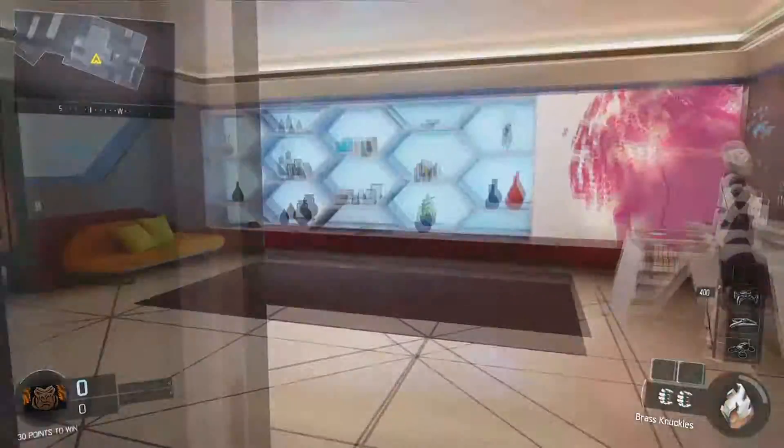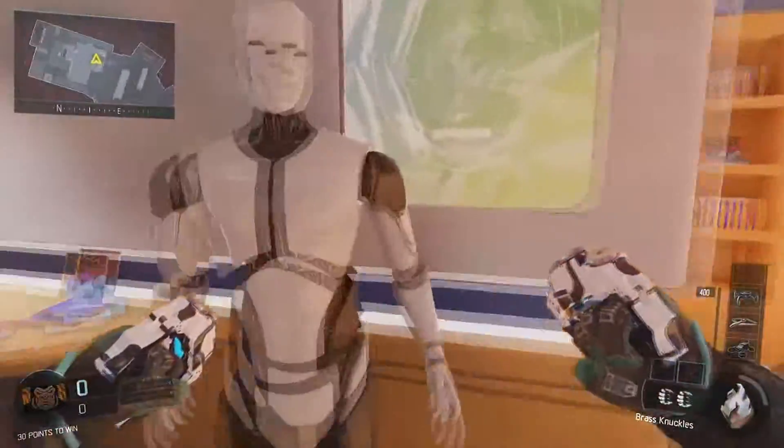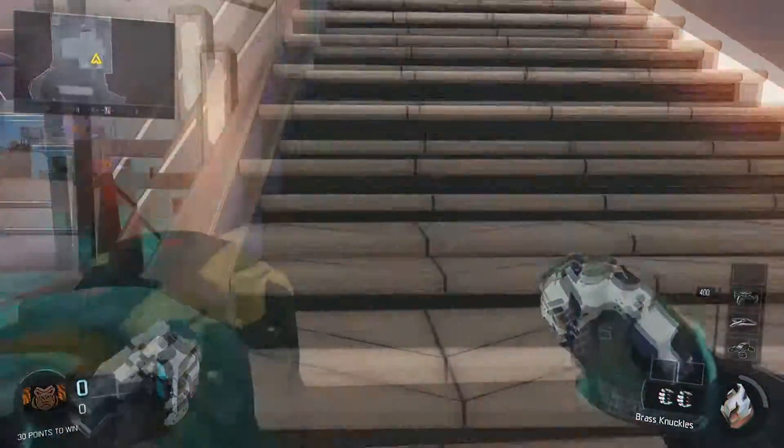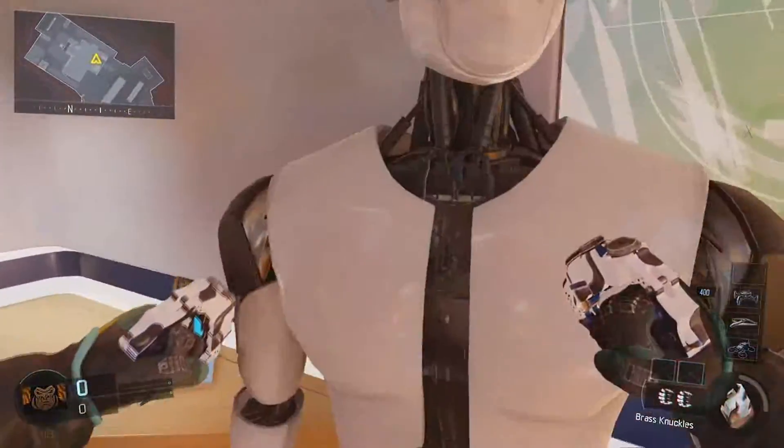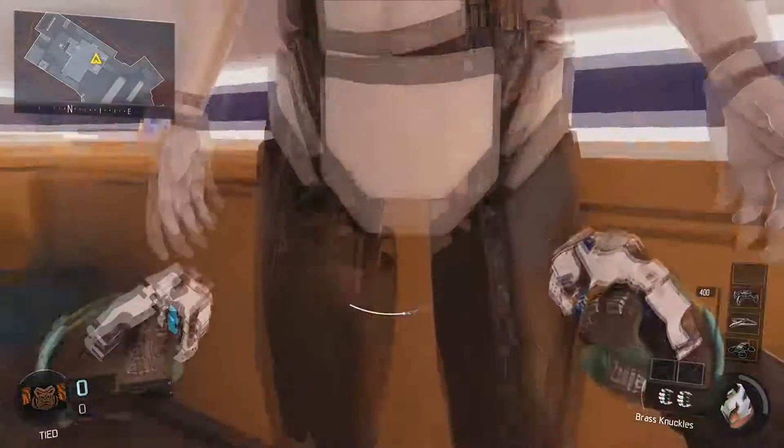What's going on guys, it's Briggs here and today I'm going to be showing you guys how to glitch through a barrier slash wall on the map Nuketown 2065. Before I begin this video, let's go for a whopping two likes and let's get into it.